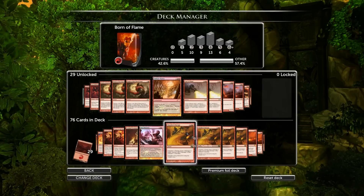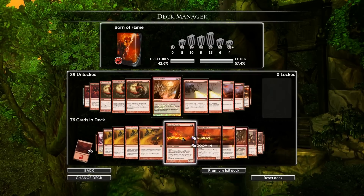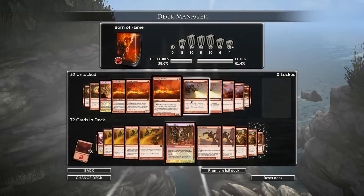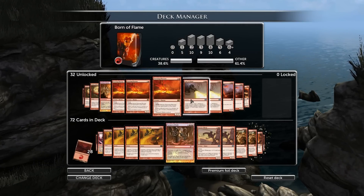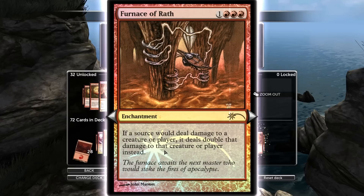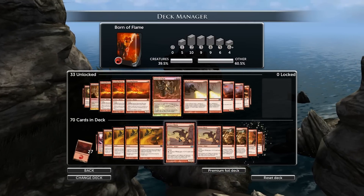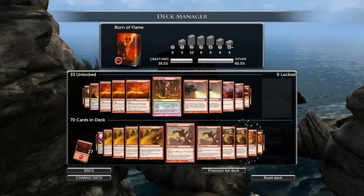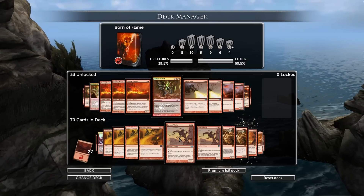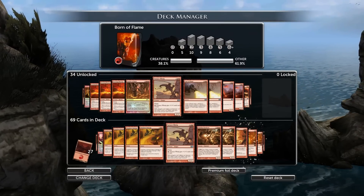Chandra's Outrage — absolutely must play. Fire Wing Phoenix — probably not, because it doesn't have haste. It's nice and big and scary, but it costs 4 mana to return from your graveyard to your hand, and 4 mana to play it. Furnace of Wrath — if a source would deal damage to a creature or player, it deals double damage instead. You don't want that because you're probably wide open for attack. If you let your opponent swing with 2/2s and do 8 damage to you, you're not happy. And you don't want to waste burn spells on little creatures.